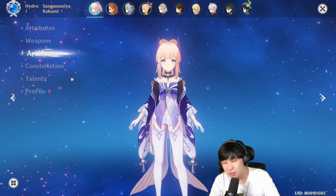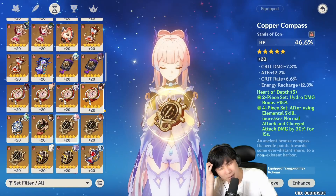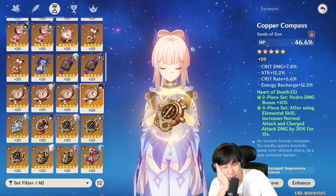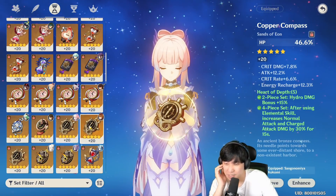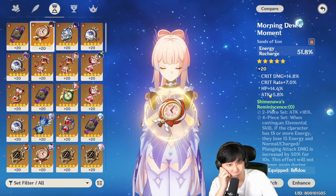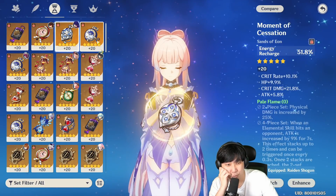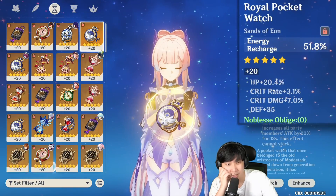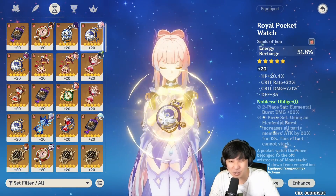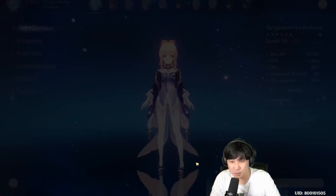I still can't get rid of my greed to give her energy charge sands and try to make her sustainable in Spiral Abyss so that we can solo things. Energy charge with a lot of HP — do we have that? We have 14% HP here, and we have something better — 9.9% attack. We've got 20% HP sands. Let's use this and see if she's gonna be sustainable when it comes to her Q.